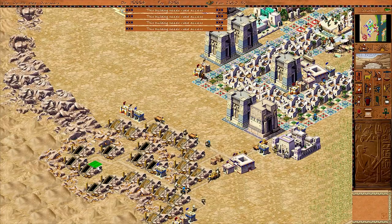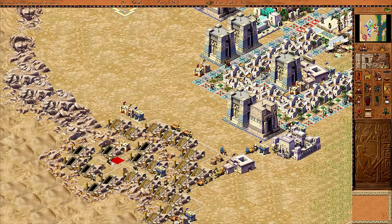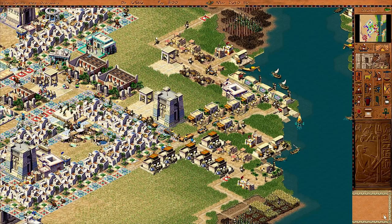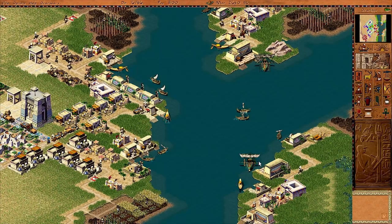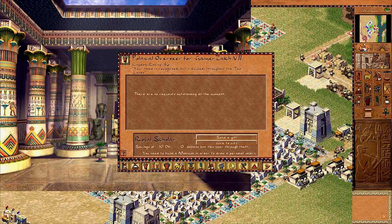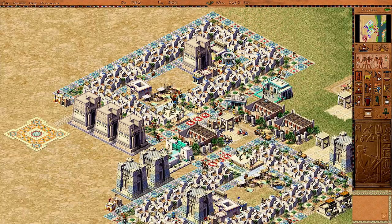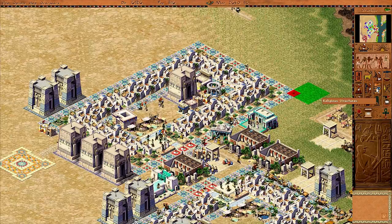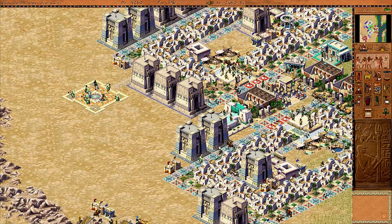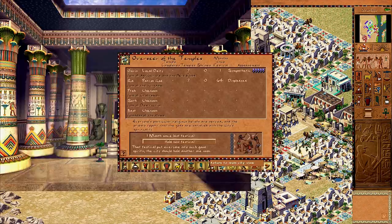I've managed to fit in a bunch more gold mines, and this should be perfect. A Nubian army is going to approach my city within 18 months — but I've already got three warships going, so I should be fine. The Osiris festival is going on and you can see all those priests and dancers and entertainers buzzing around the festival square. Hopefully that pleases Osiris so he gives me a perfect flood, because I need some food to come in.